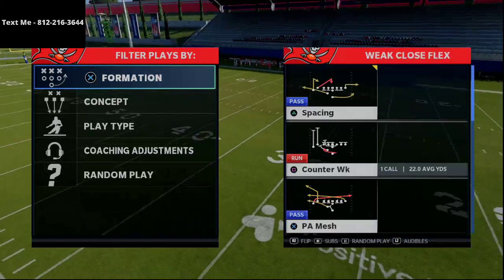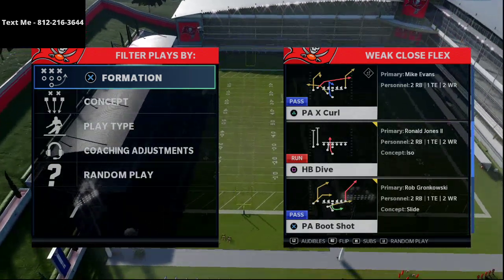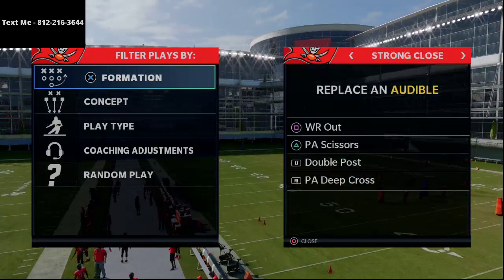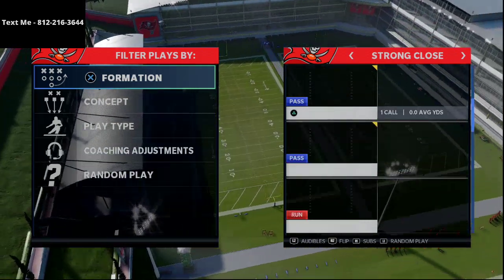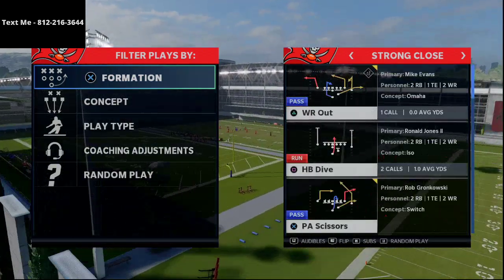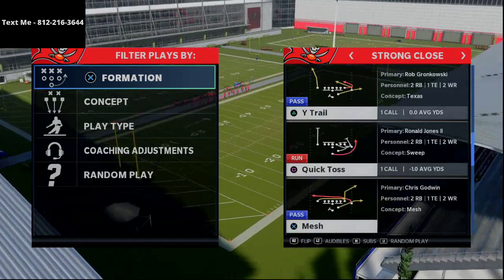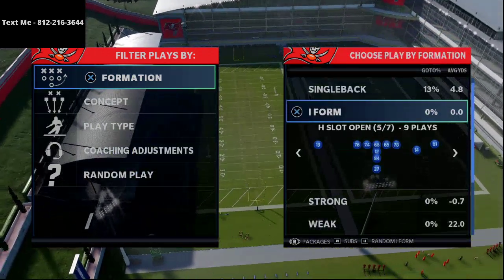They actually have a lot of good packages you can audible down to. For example, you can go into weak close flex and run the halfback dive, halfback counter weak. The PA boot shot is a really good route combination. You can go to the strong close, and in my opinion strong close is one of the best under-center passing books — you've got double post, PA deep cross, PA scissors, wide trail, and wide receiver out. There are also decent runs like halfback zone weak, halfback dive, and quick toss.